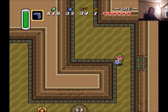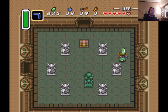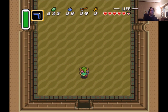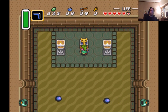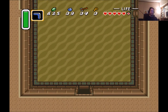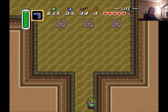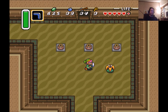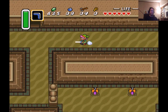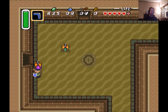That noise is coming from one of the next rooms and we're going to be headed that direction. This is the room that was making the noise you heard earlier — there are things on the wall shooting cannonballs. The big key is in this room, so we need to access it. We also need the big key to open the big treasure chest, which has the dungeon item in it — which is where we're headed now.